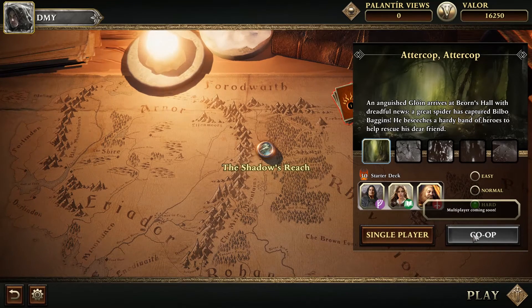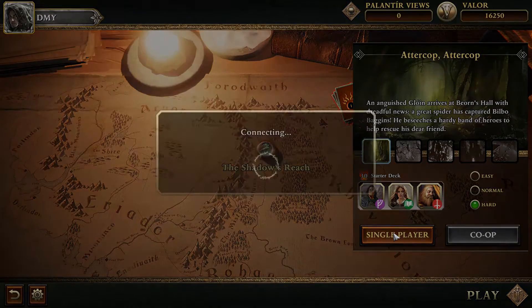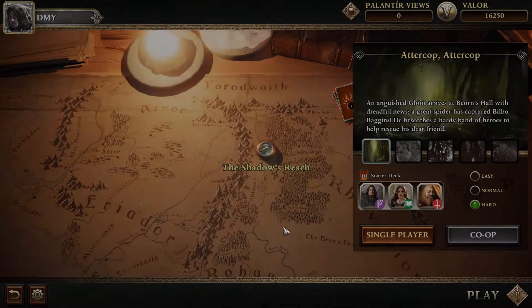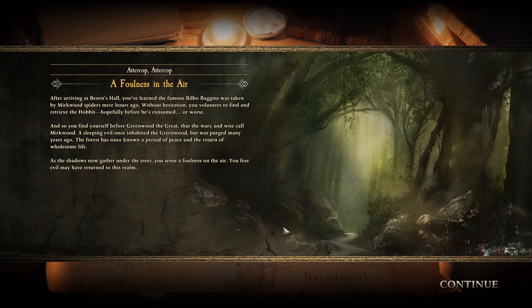In the future we could play this in co-op, coming soon. This is still early access, so let's see what the single player has in store for us. After arriving at Bjorn's hall, you've learned the famous Bilbo Baggins was taken by Mirkwood spiders mere hours ago. Without hesitation you volunteer to find and retrieve the Hobbit, hopefully before he's consumed — or worse.